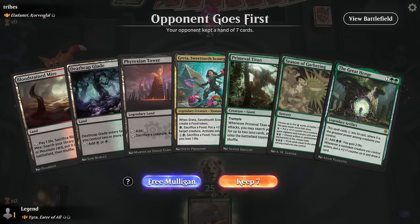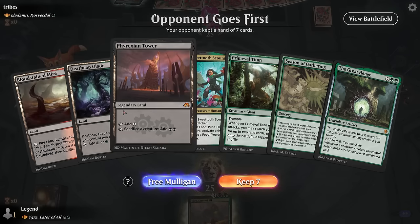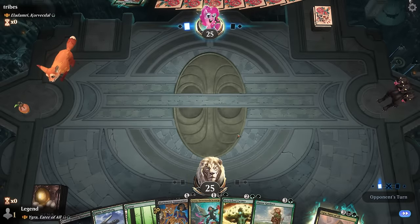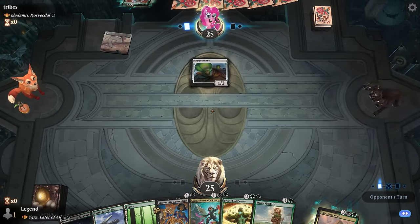Game two: we're on the draw facing Eladamri — this is probably not a great matchup since our deck is pretty light on removal, and if they get to untap with Eladamri they can do some serious damage. This hand feels way too slow. On the draw we're probably just going to fall behind. Do I go to six to look for some one-mana acceleration or spot removal? I do get to surveil, which kind of helps. Maybe I'll try this, but if our opponent's got a functional draw they should just get us before we do anything meaningful.